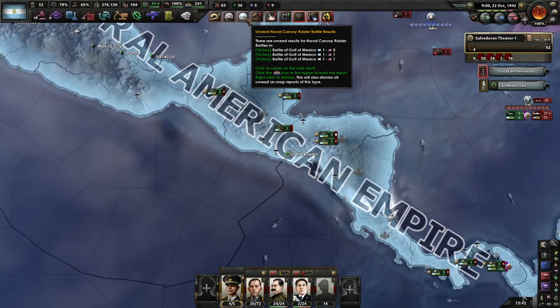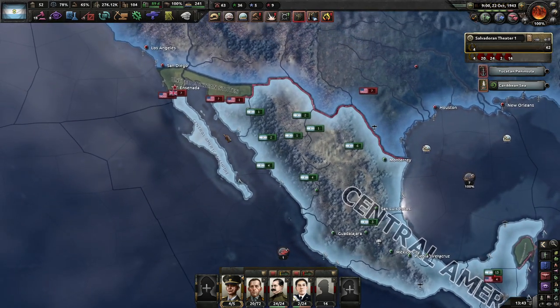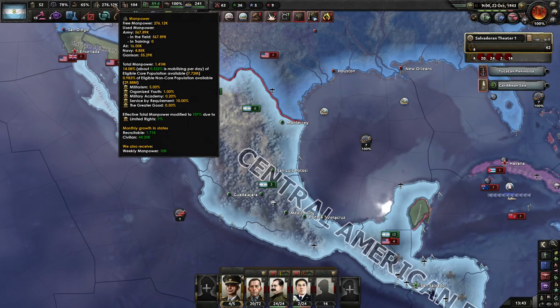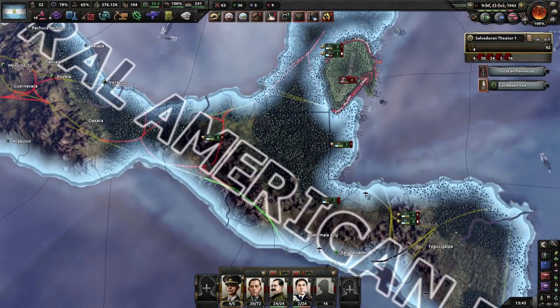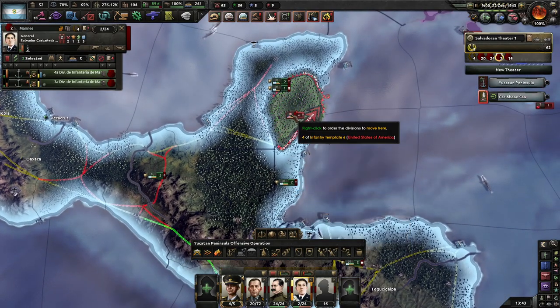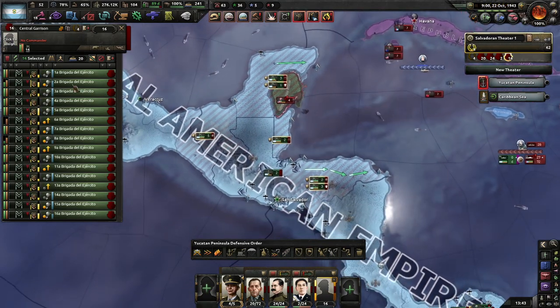Hello and welcome to Hearts of Iron 4. I'm Asa, playing as El Salvador. Last time we managed to take Mexico. Now we've just got a fortified line built and mobilized more of our population, and we need to kick some of these naval invasions out. Won't be too hard because they have almost no supply here. First need to wait for this manpower to ramp up and we will go from there.